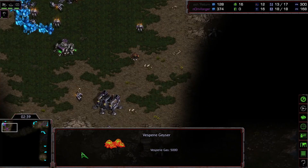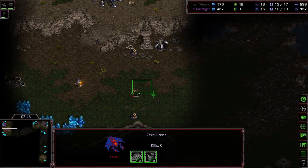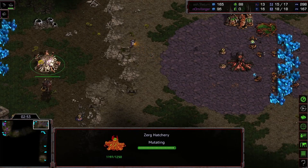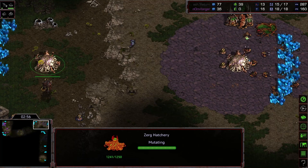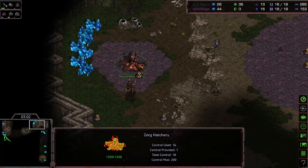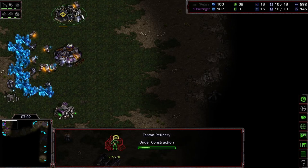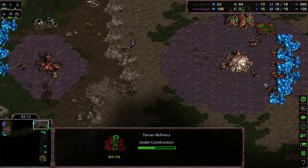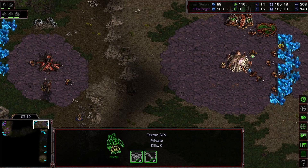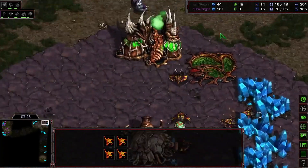Both the barracks and the Marines only cost minerals. Early expand — I like it. My opponent is not being aggressive so I might as well just get some money. There's that gas timing layer coming up. The SCV is doing a good job keeping up the scout; the Zerglings are looking for the SCV but he is hiding.